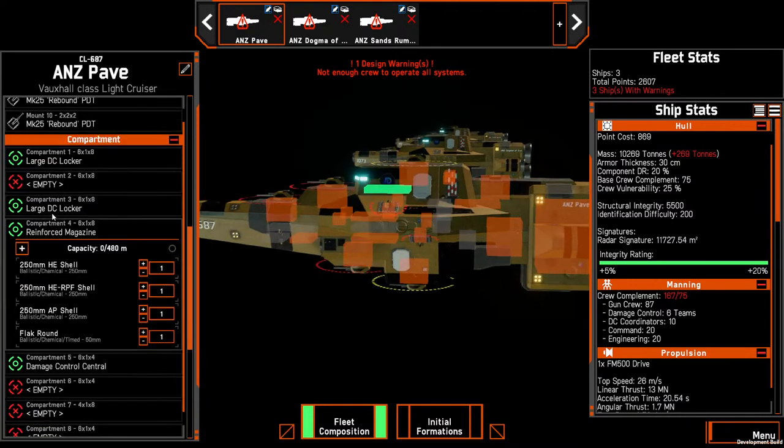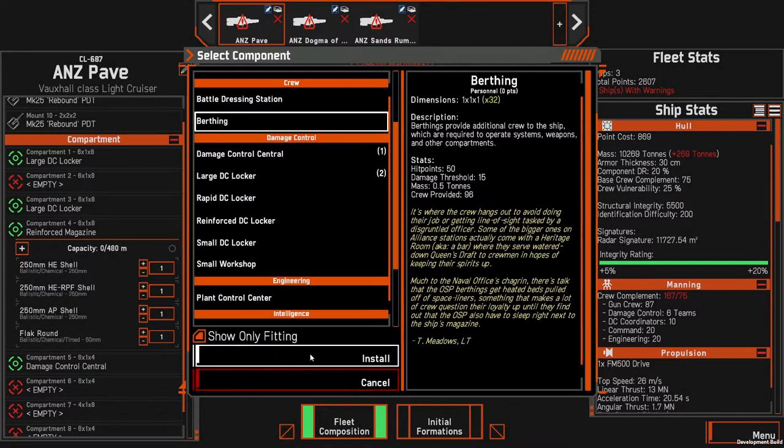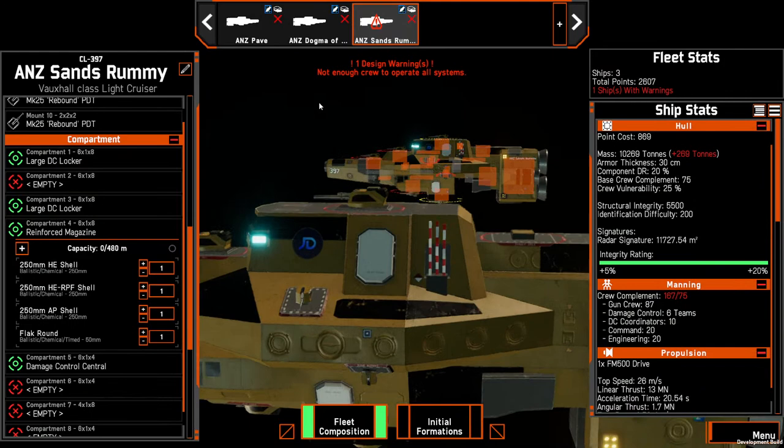It says not enough crew — you may as well add a birthing since they're free. We'll do that on each of these ships.